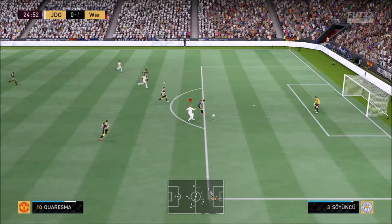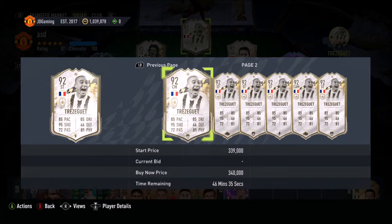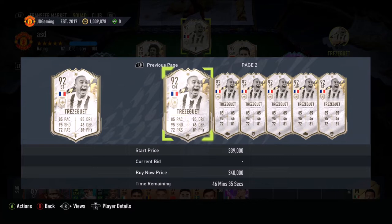Getting that ball at the back of the net. 266,000 coins - nice value, in my opinion. You're going to argue he's not better than Gold Ronaldo - well, you're probably right. But he's an Icon. At the end of the day, he's an Icon, so he links to everybody. I'm going to give him a cheeky 8 out of 10.